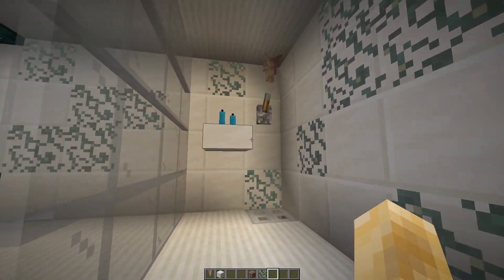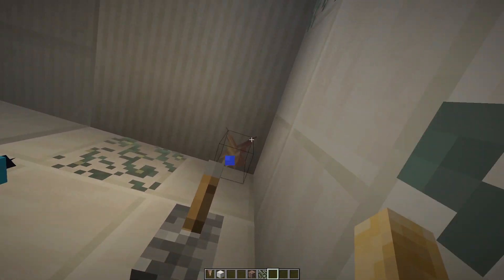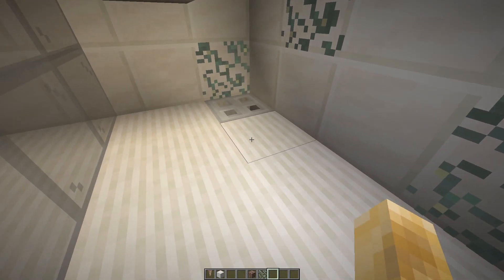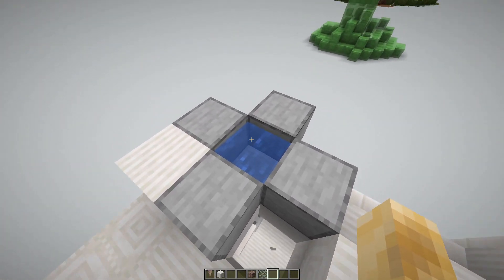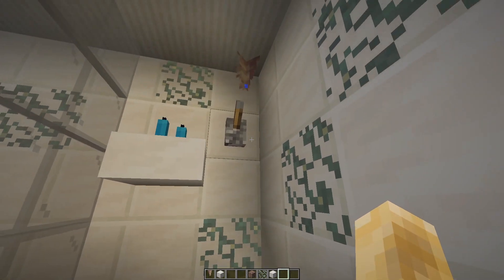Inside the shower we've got some shampoo bottles, but the main thing is the dripstone. It kind of looks like the shower is off and just dripping after it went off because it doesn't drip very fast. It can't give the illusion that the water's actually on, but if you put water above it, it does drip — so that's why I used it as the shower element.